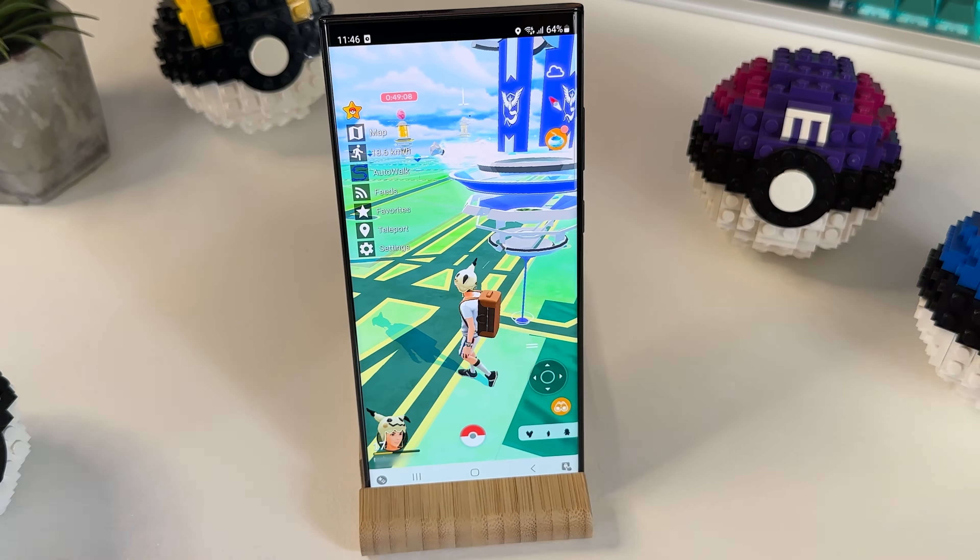Apart from teleporting around the world, PGSharp enhances the game in other ways as well. Some of the features include: auto-walking, which allows players to automatically walk around the game world without physically moving — useful for hatching eggs or collecting items from Pokestops; joystick control, letting players control their character's movement using an on-screen joystick for easier navigation; an IV checker that allows players to quickly check the individual values of their Pokemon without using third-party apps; and increased spawn rates, which can increase the spawn rates of rare Pokemon, making it easier to catch elusive creatures.